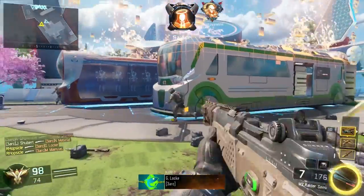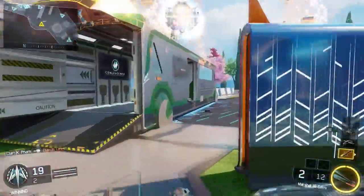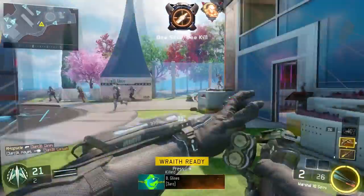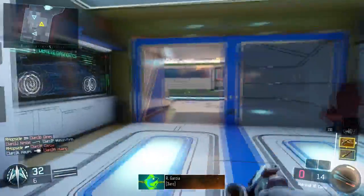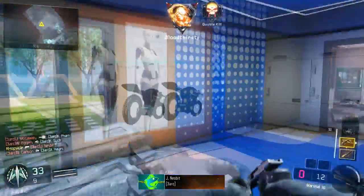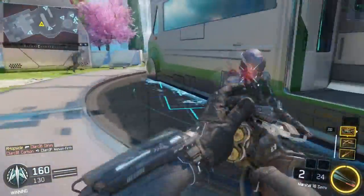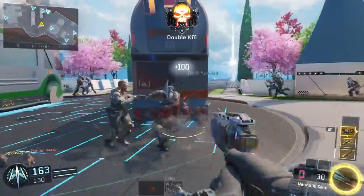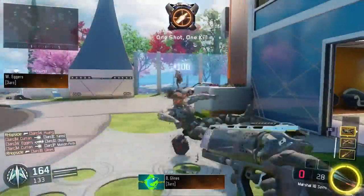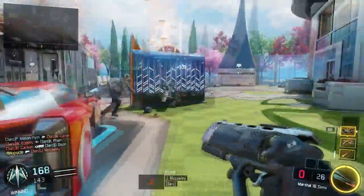The second weapon is called the Marshall 16. This is actually a little revolver. It has two shots within the barrel and will shoot them both at the same time - if both shots hit a player they will kill them in one shot essentially. As you can see here he shoots them and it kills them in one shot. Absolutely insane. Obviously you do have to reload after each shot, but it is a one shot kill if you can hit. Close range this gun is going to be absolutely insane.